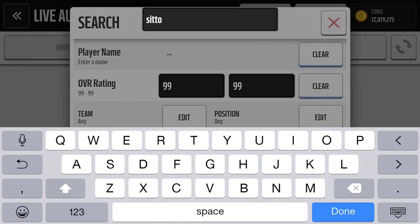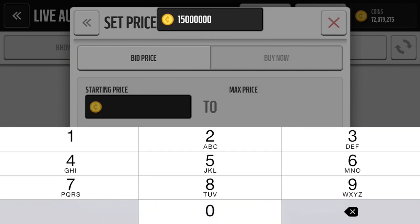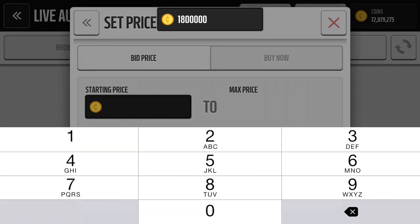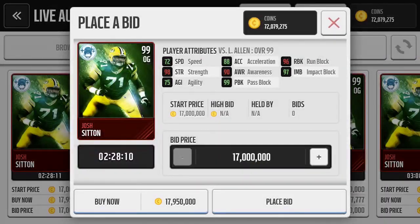Moving on to Josh Sitton — last time I checked he was about 15 million. There are no Sittons up for 15 mil right now. Going up to 18 million — there he is. He has 72 speed, so he's a great run-blocking offensive guard.